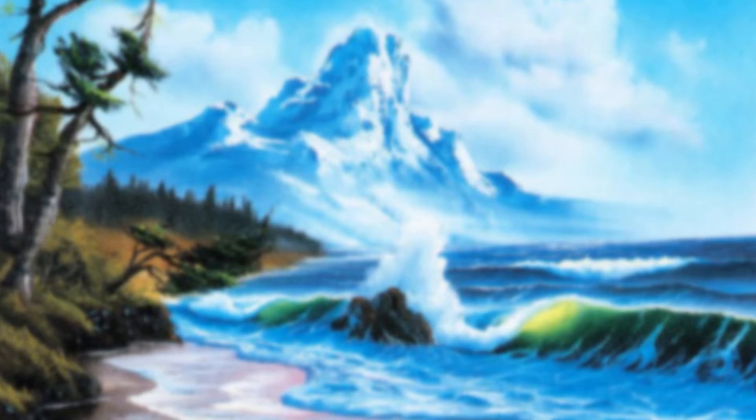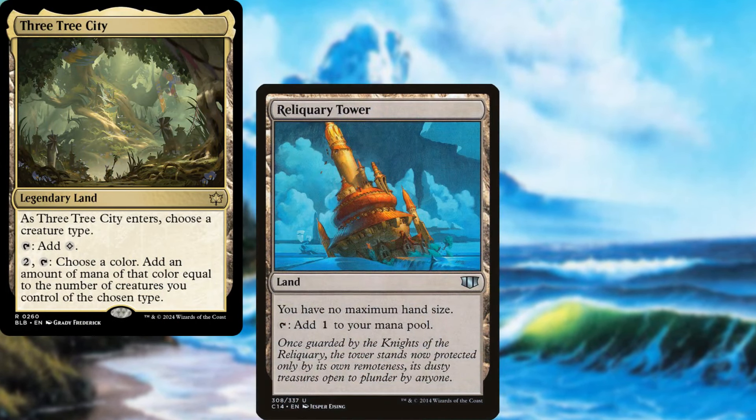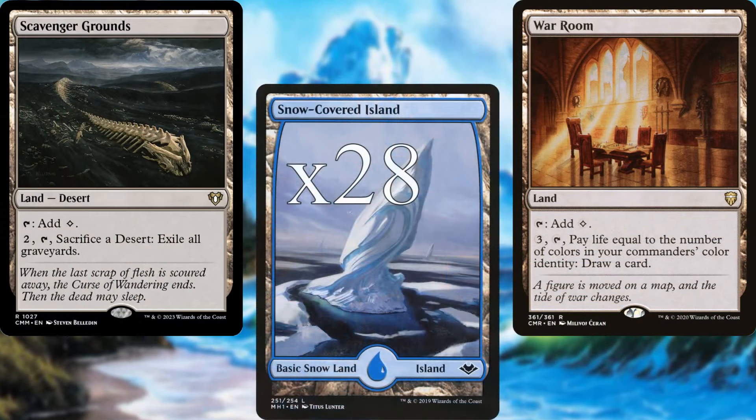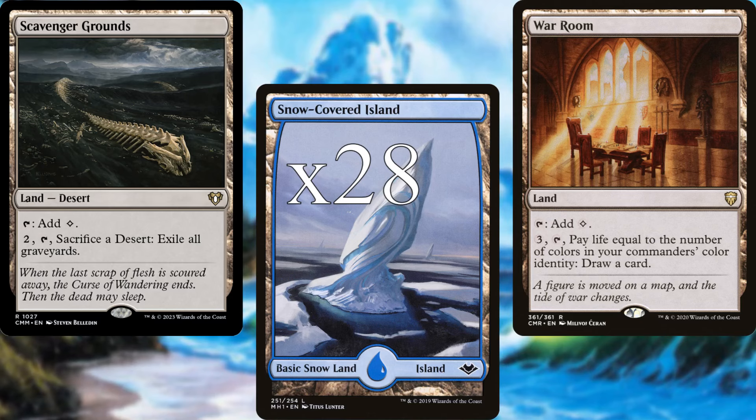For lands, we're running Tree City, Reliquary Tower, War Room, Scavenger Grounds, and 28 Snow-Covered Islands. Not a lot, I know, but that's okay. First of all, we're a monocolored deck. Secondly, we're a bit overtuned on card advantage.